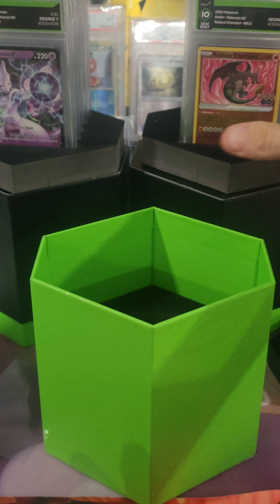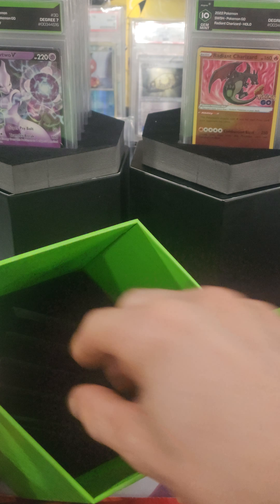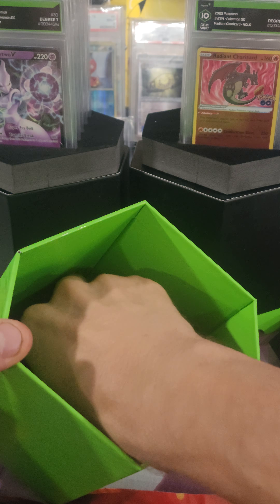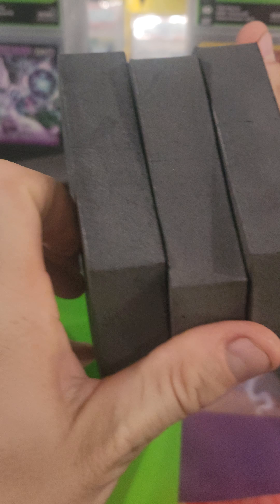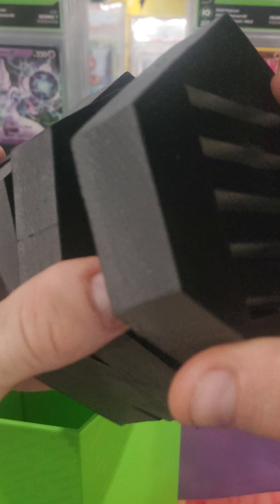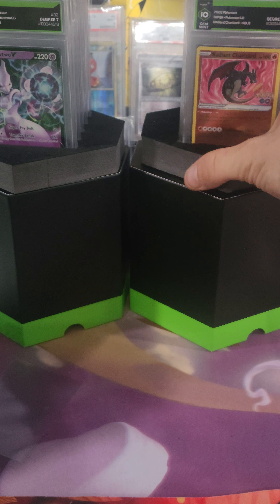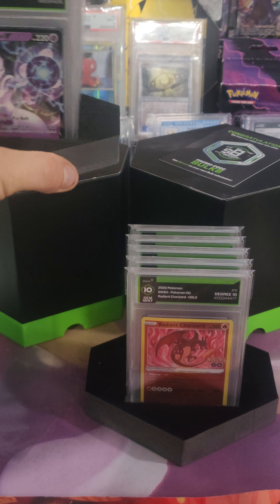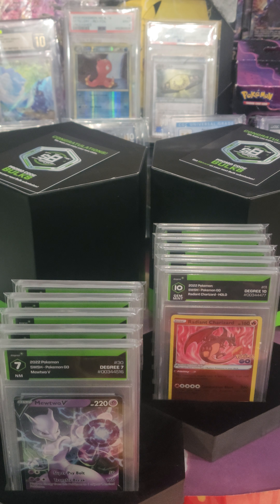That goes up there. We still got three extra slab holders — put all three of them in so the cards stay solid between three layers. I got four extras I can use for displaying cards now. To recap, we have five Charizards and five Mewtwos, so ten cards total, all from Degree Grading.